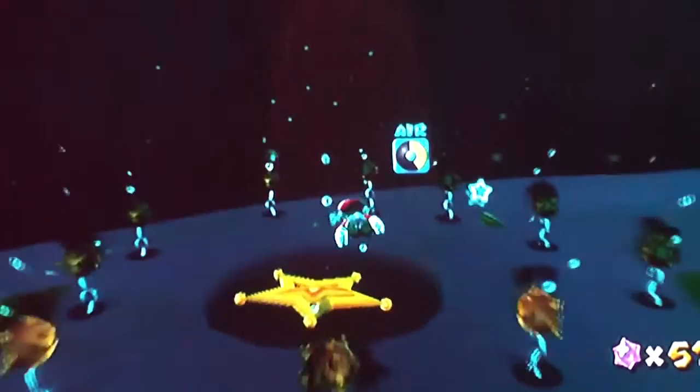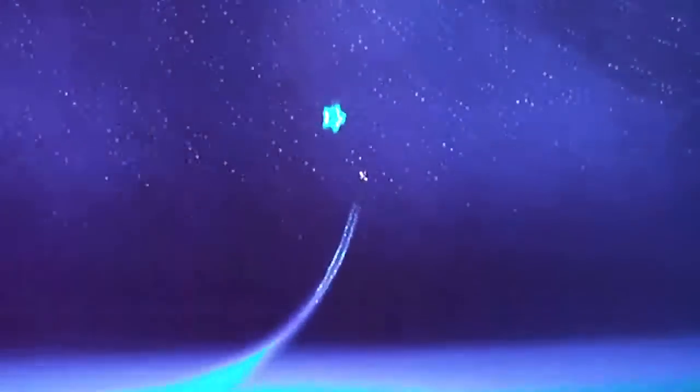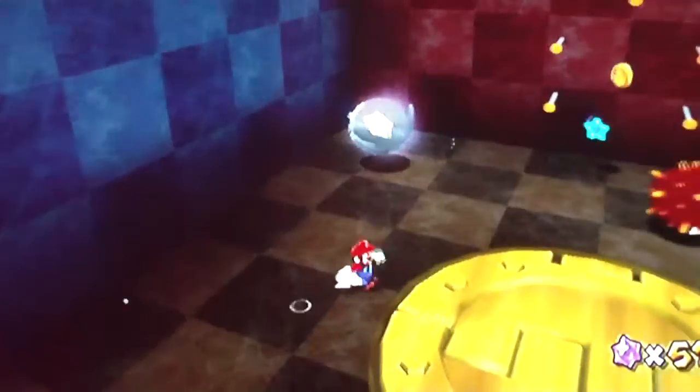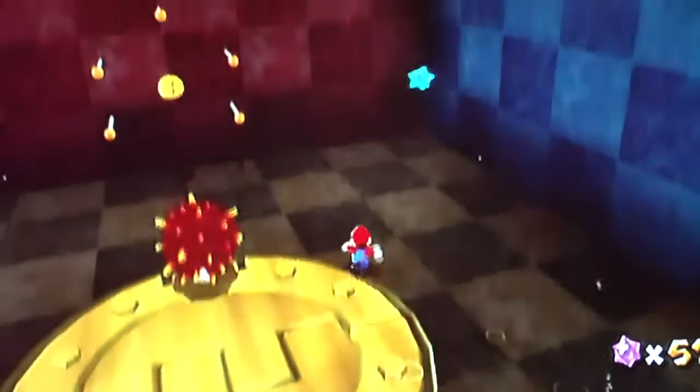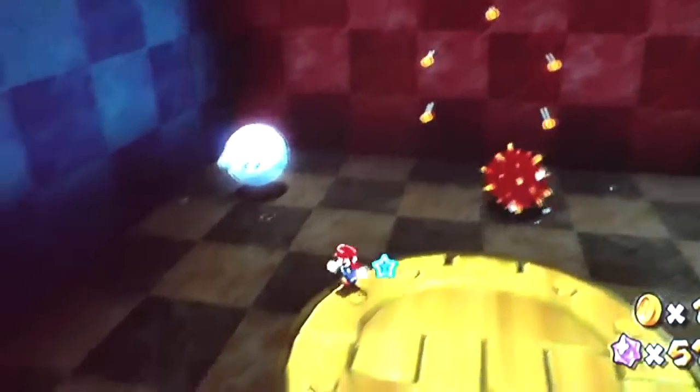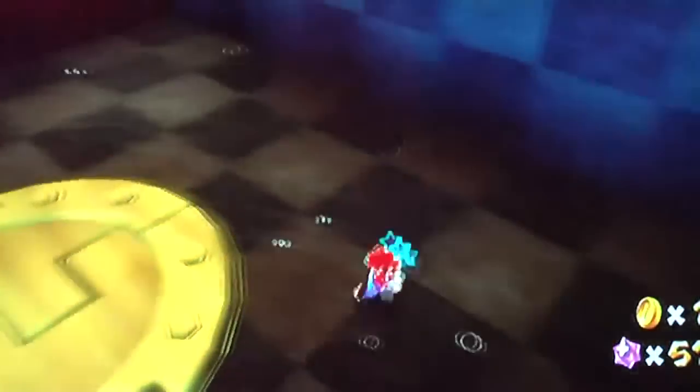I'll roll the pirate shit up and reveal a super secret launch star. That takes you to this place. What you gotta do is find the gravity switches.